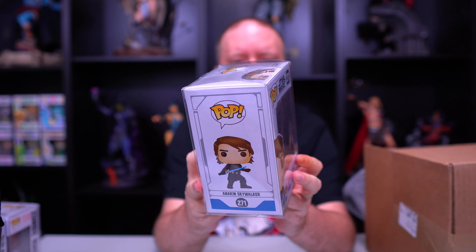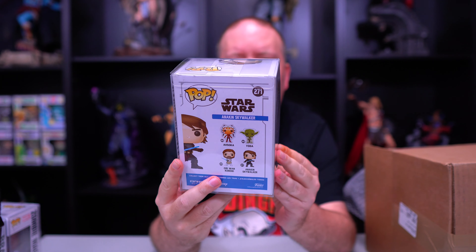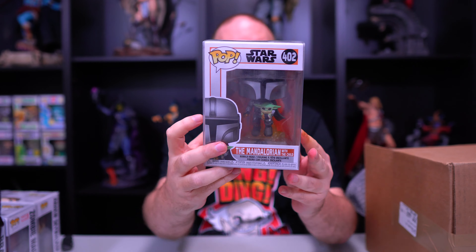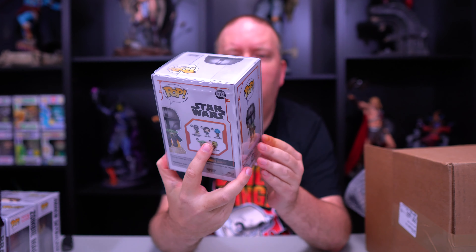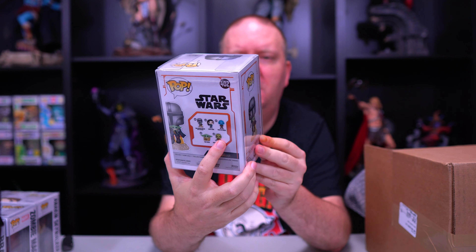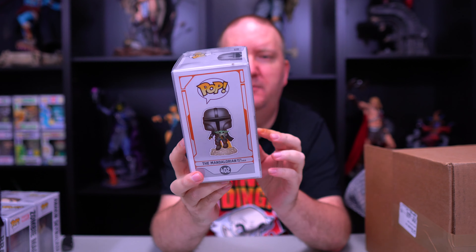All right, some of the bubble wrap out of the way — they're all in protectors. We'll start with this first one in the corner. We got Bran Stark from Game of Thrones — him in his wheelchair. This is a cool one. A lot of people were upset with how this series ended, but I thought it was really good all the way from beginning to end. I was not disappointed at all. There's our first one — Bran Stark.